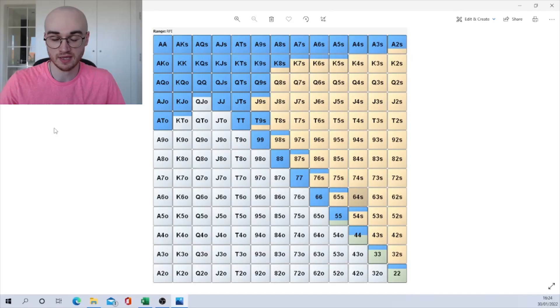As a beginner player, when you don't know what hands you're supposed to be playing, ranges are the best place to start. Here's an example of a range — this is a six-max opening under-the-gun range with no antes, and it accounts for rake, meaning you're more incentivized to play aggressively before the flop and win the hand pre-flop, since there's no rake when you win pre-flop.